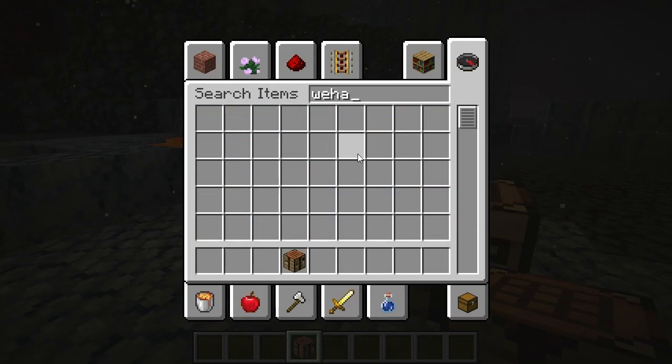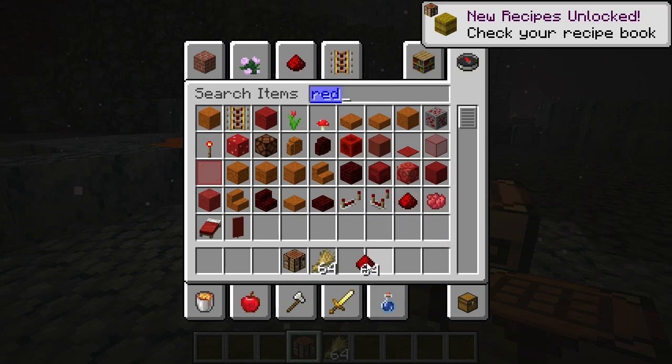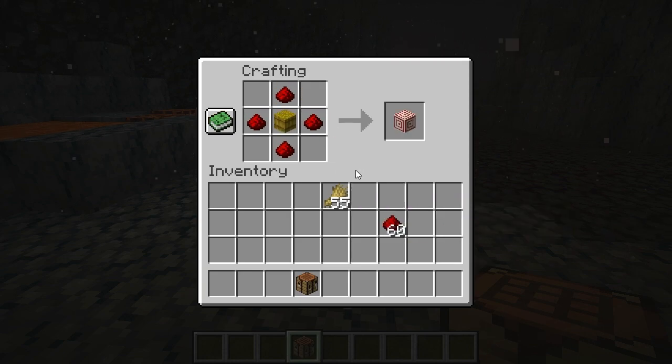Let's use wheat just so you can see that you need to use wheat to make this. All you have to do is take nine wheat, just put it on your crafting table like this to make a hay bale, put that back in the center, and put redstone around it like this.